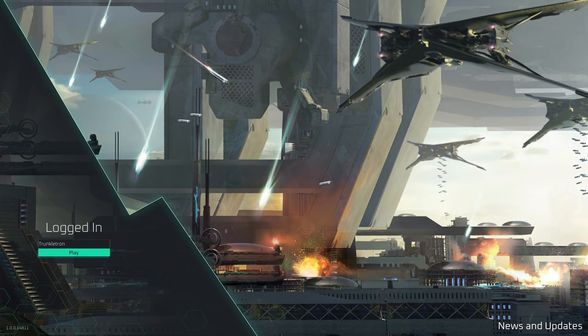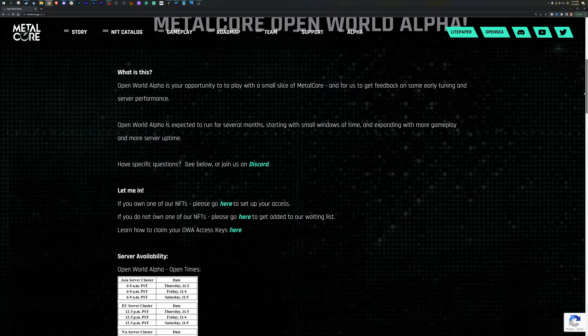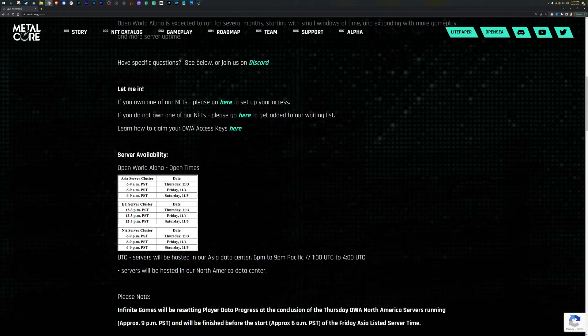We are in the early stages of development, so you will want to make sure that you're on the newest version all the time. The best way to do that is to follow us on Twitter at play Metalcore. The alpha page is metalcore.gg/alpha — this is the main home base for all information on our open world alpha campaign, which is divided into three phases. Each phase brings more features to the game. Right now we're in phase one, but as we move into phases two and three the map will get bigger. The server times listed here will tell you when the live servers are on so you can jump in and loot, craft, and battle.